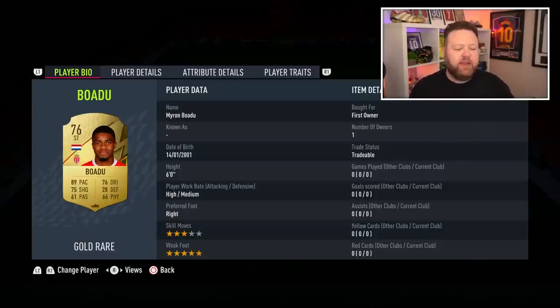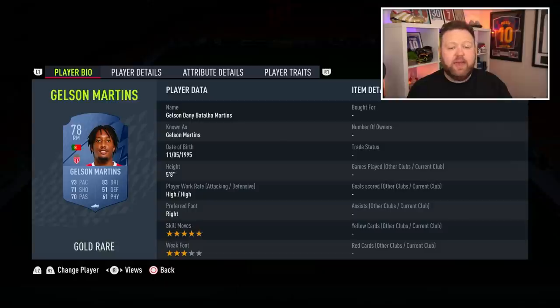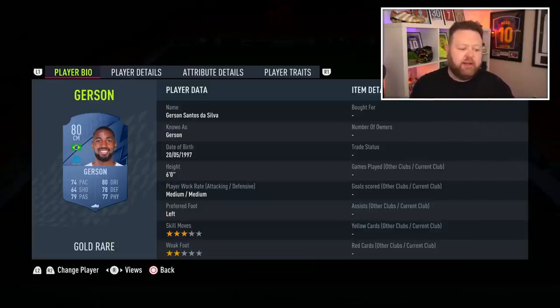Moving on from the Prem, we're now in the French league. There's a player who got an inform last year — five-star weak foot, very fast — not going to cost you a ton. Gwendouzi this year actually looks quite good for a CDM-type player — nice and well-rounded, six foot one. French links in the league are always quite useful. Gelson Martins looks very good: 93 pace, five-star skills. You could potentially build a pretty good Portuguese team at the start of the game for not too many coins.